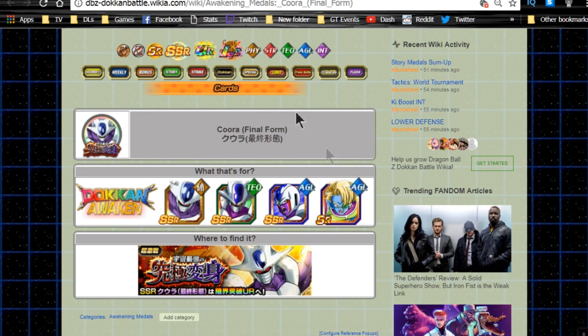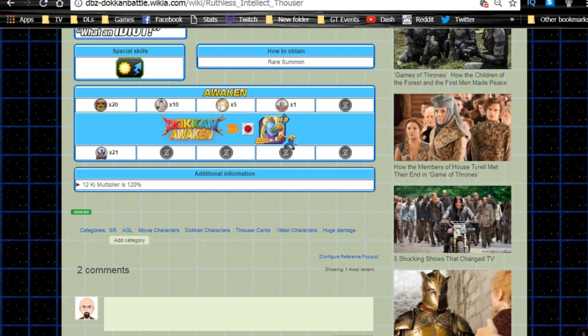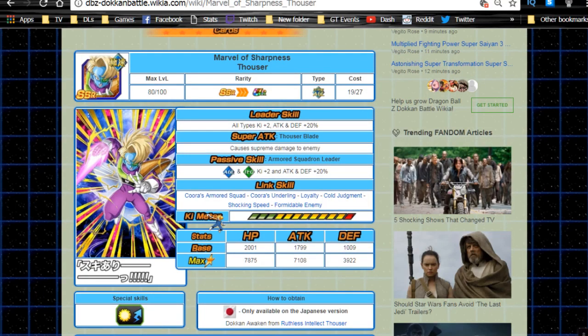My personal recommendation is physical Cooler if you pull him, but Thowser is actually a decent unit — he dokenwakens with around 21 medals. He's currently only available on the JP side, but when Super 17 comes out he won't be bad. He won't be your best support unit but he'll run decently on an extreme agility team, giving agility types Ki plus 2 and ATK/DEF plus 20, making them hit a bit harder.